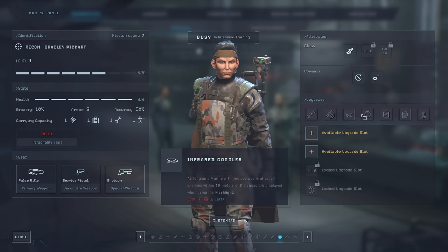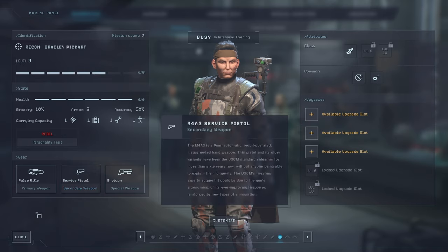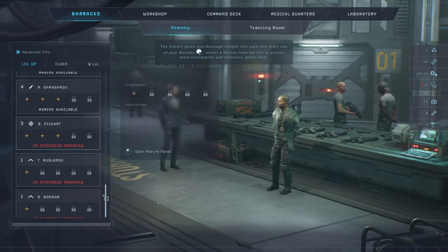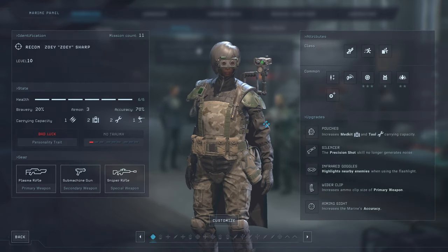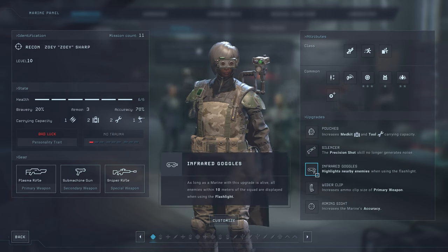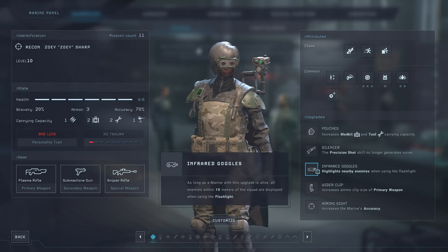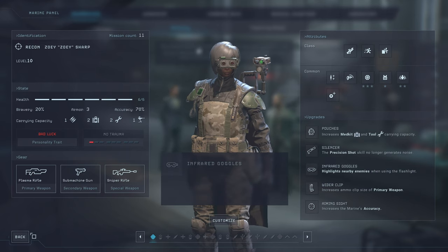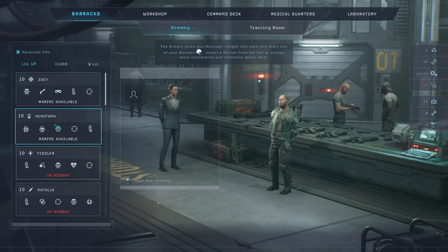For class-specific upgrades, let's go through each class. Starting with the Recon: I would take the Silencer first, because it allows your sniper to kill without alerting enemies. Second, take the Infrared Goggles. The third upgrade — a map-wide scanner that costs tools — is in my perspective not worth it. So I recommend taking just those two skills for the Recon.